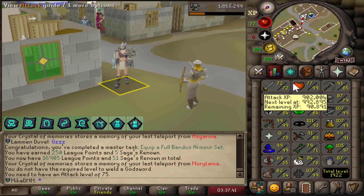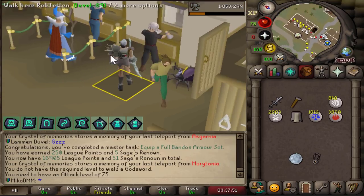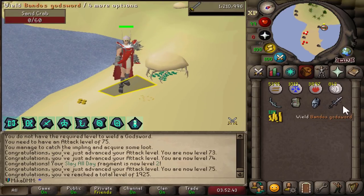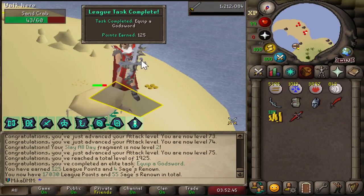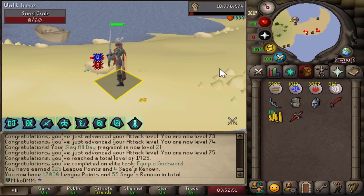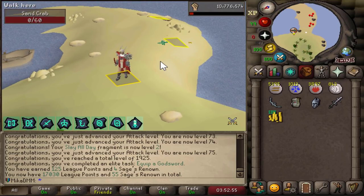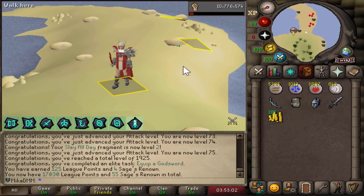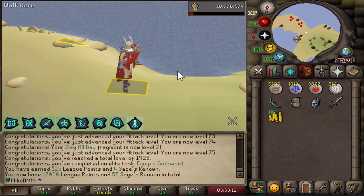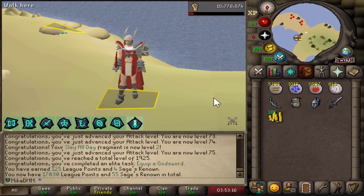I don't have the attack level — it is an absolute disaster. Let's get it quickly, I have to wield it to end this video. There it is — whenever in doubt, trust the sand crab. The Godsword is now equipped for another 125 points. That was such an amazing episode — I had a lot of fun recording it. If you made it this far into the video, please go ahead and subscribe. Also consider checking the playlist in the description to watch from episode number one. Thank you once again for watching, and I'll see you again tomorrow with another video. Have a good one — bye-bye.